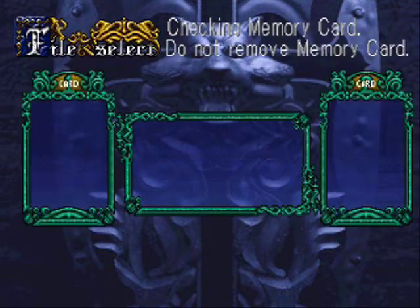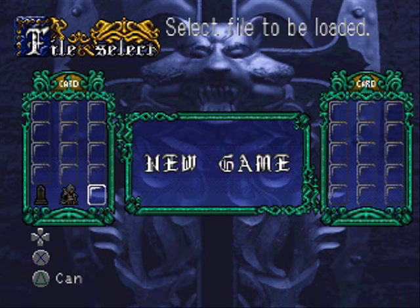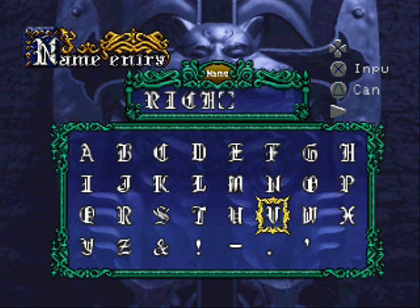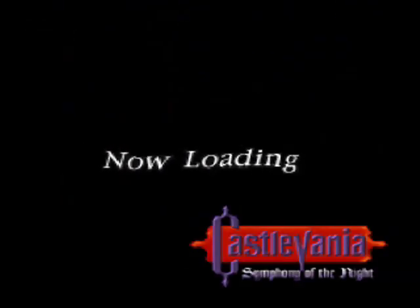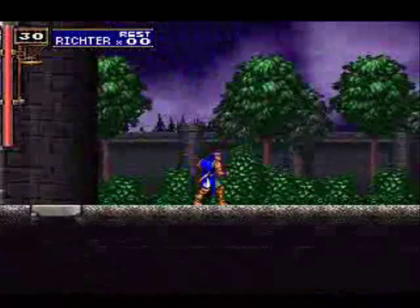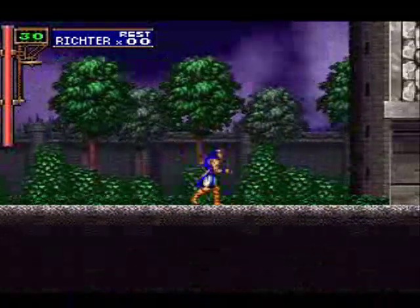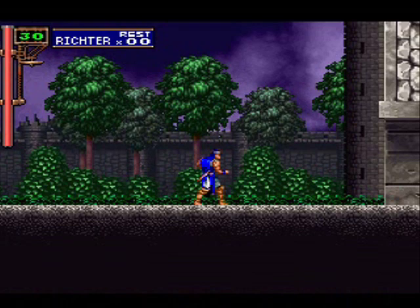We're back at the file select screen. If I go to file select, here is the save that now says 'clear,' and it says 'input Richter to play as Richter Belmont.' So if we choose a new game and punch in R-I-T-H-T-E-R as our name, we can play the game as Richter. You can do all the little bat moves, the little flip thing — if you go down, up, jump, he does this. He can do the blade dash as well. You can play the whole game as Richter, abusing item crashes like the Hydro Storm. Most secrets have been replaced with either heart max ups, which refill his hearts, or life max ups, which give him more health.